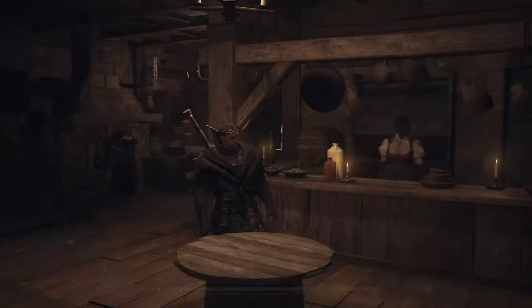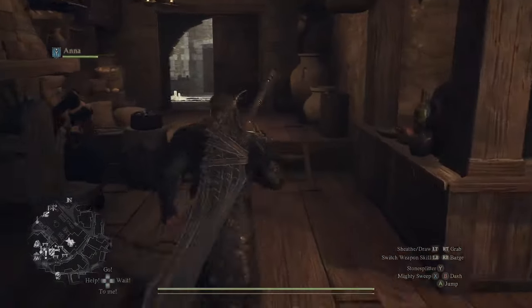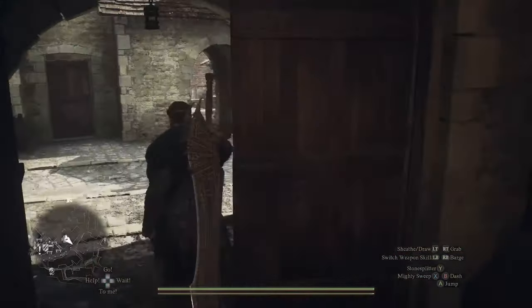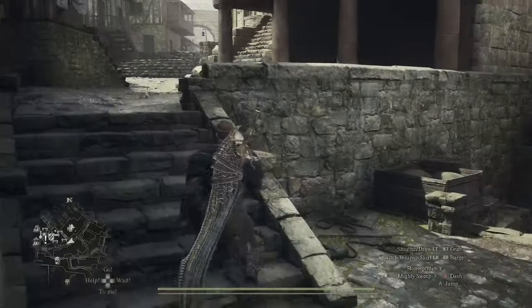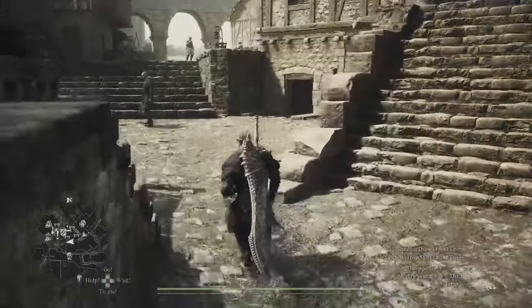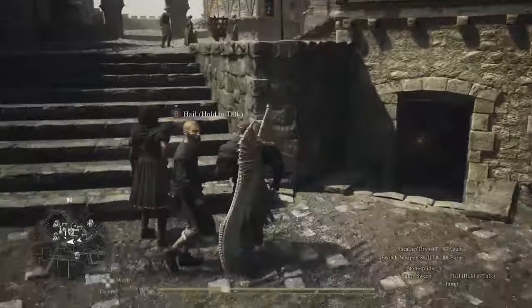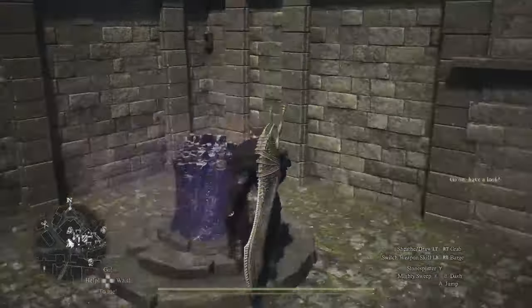When you first make it to Vernworth, make sure you come and get this port crystal. Activate this port crystal. That way, if you find any fairy stones, you can fast travel back here. Otherwise, you have to find an ox cart at one of the settlements.